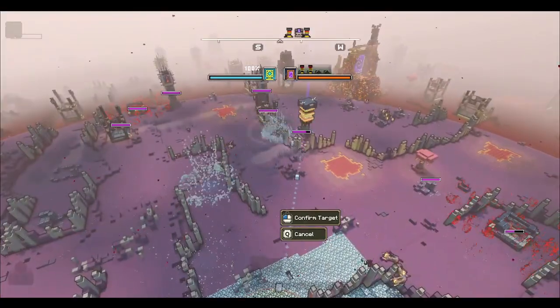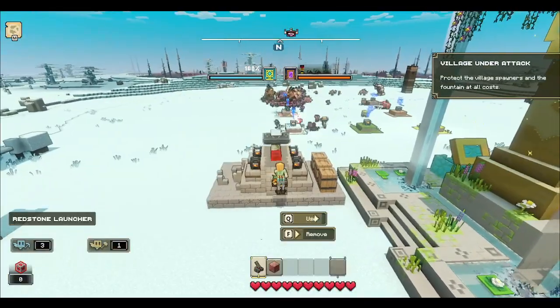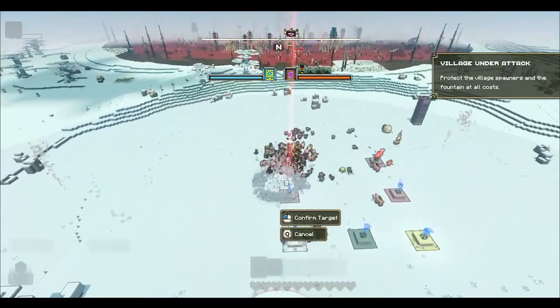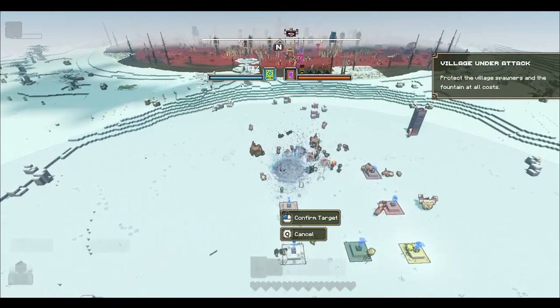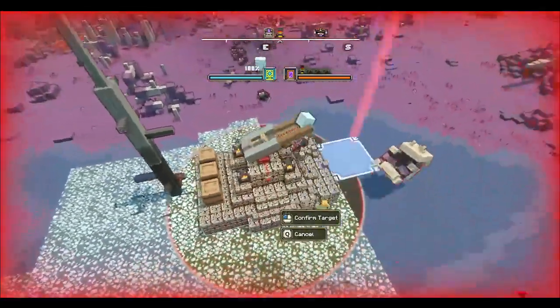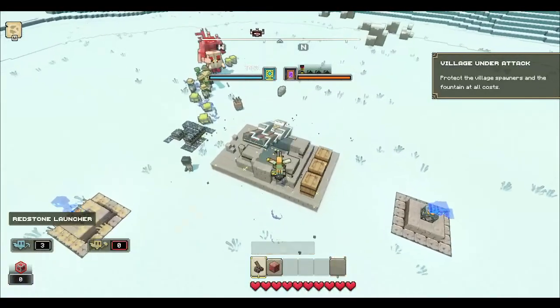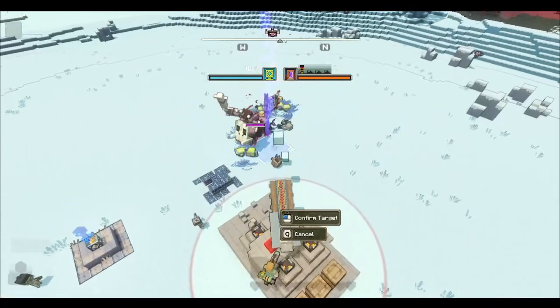That leaves two portal protectors left. There's the other one and just some more structure destroying. Getting back to the ranch, it looks like the piglins are going to town at my base too. A few snowballs knocked them out, but that's kind of depressing to come home to. They even destroyed one of the little spawners — that's not cool. They also destroyed my thing. My thing is gone. And now the beast is at the village.